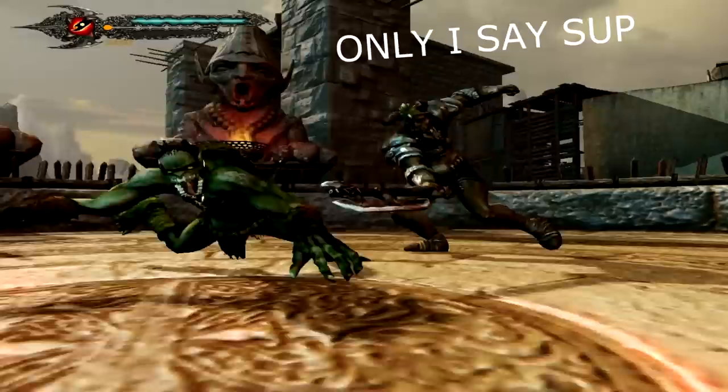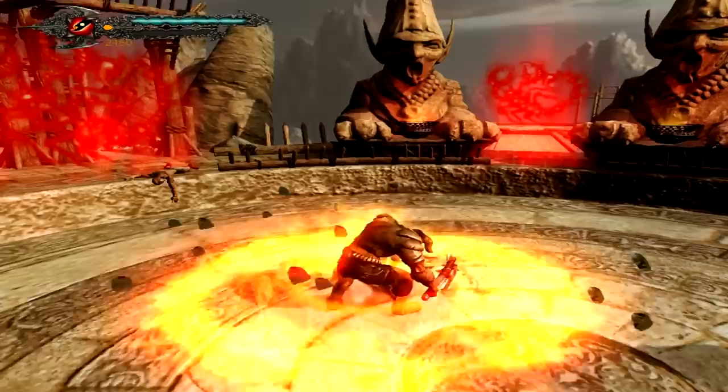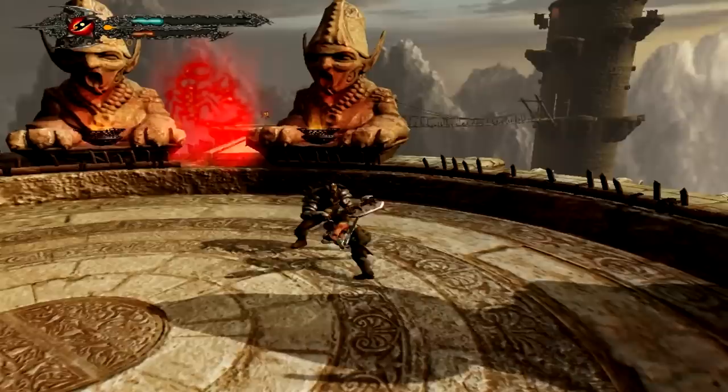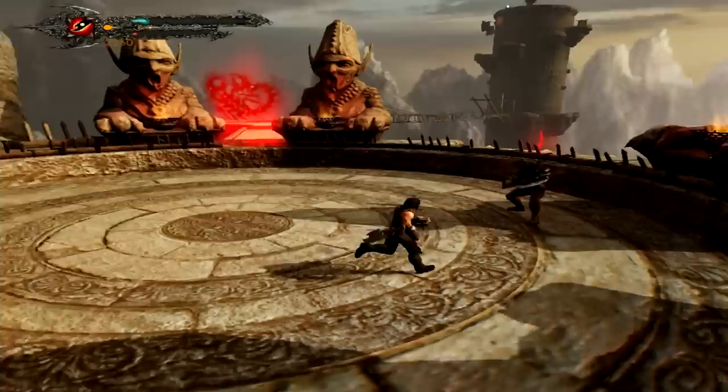Here we have our next boss fight. It's just a normal guy but slightly bigger. I actually thought he only had one move where he attacks and then attacks a second time. But it turns out he has this sweet fly kick move that fucking threw me off guard. Like holy shit, did you see that? My god. I never expected a boss to have two types of attacks.